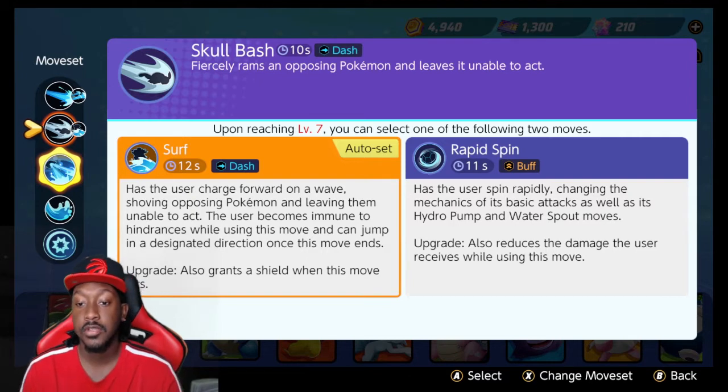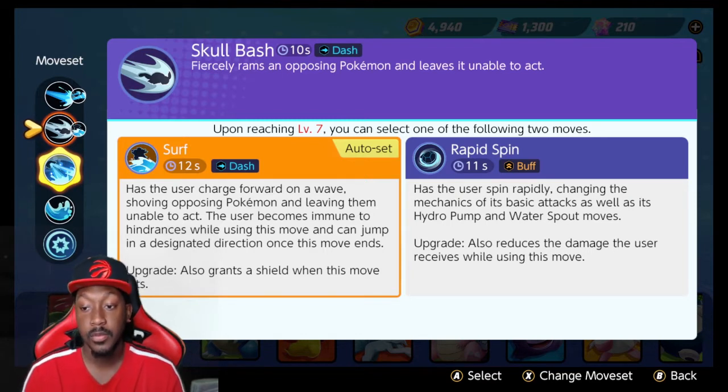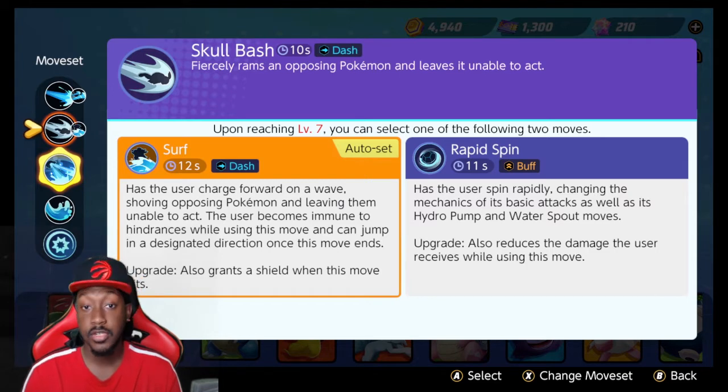Rapid Spin has the user spin rapidly, changing the mechanics of the basic attack as well as Hydro Pump and Water Spout moves, while also reducing damage taken. What I've heard — though I haven't tried it yet — is that if you use Hydro Pump and then use Rapid Spin, Hydro Pump's cooldown resets instantly so you can use it again. I think that's pretty strong.